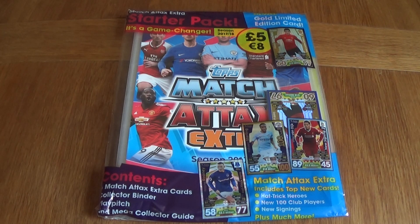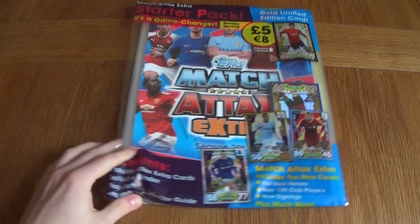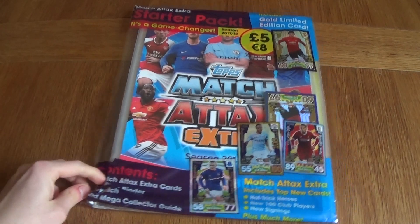I am starting with the starter pack as per usual because it is the first thing that comes in the collection, just to show you what the cards are going to look like and whether it is worth collecting them. It is the season 17-18 and the contents are 5 Match Attax Extra cards, a collector binder, a play pitch, and a mega collector's guide.